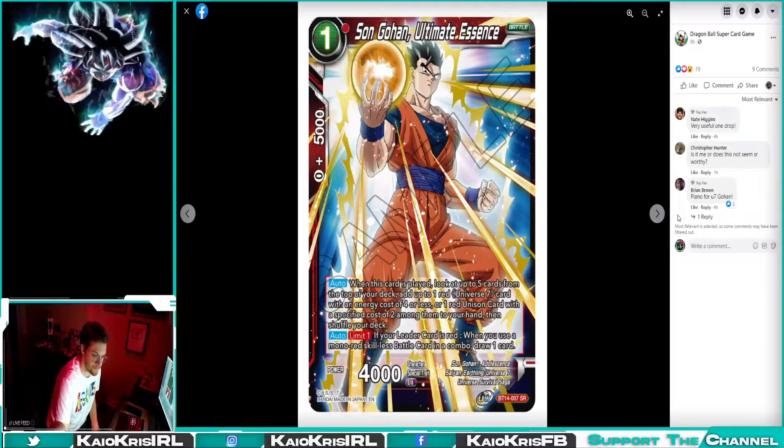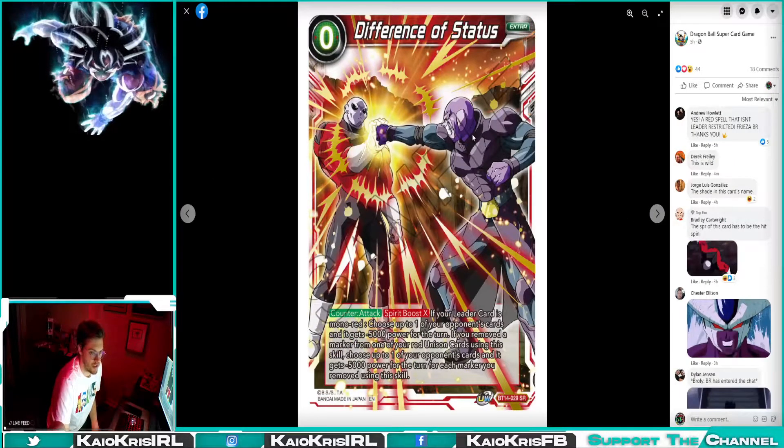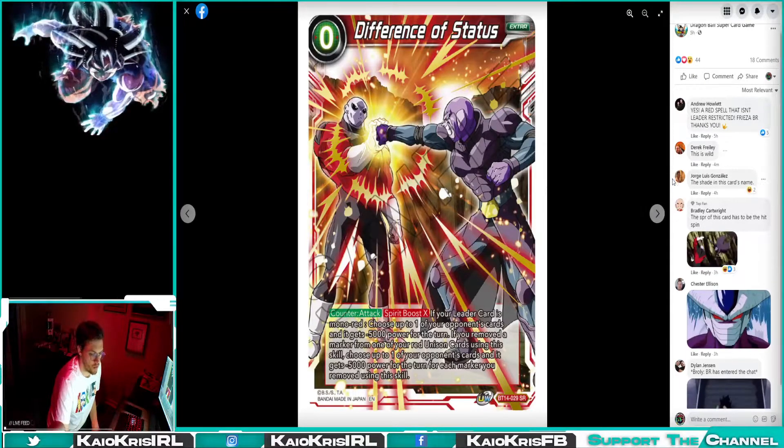Difference of Status — Counter Attack, Spirit Boost. Your leader is mono red. Choose up to one of your opponent's cards and it gets minus 5k for the turn. If you removed a marker from one of your Unison cards using the skill, choose up to one of your opponent's cards and it gets minus 5k for the turn for each marker you've removed using this skill.